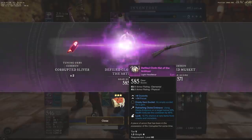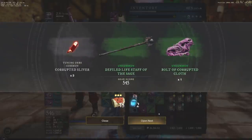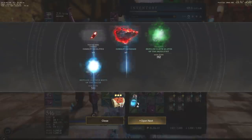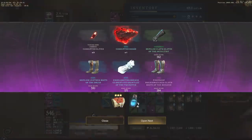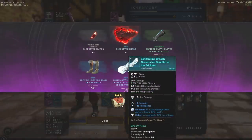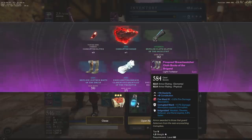Continuing on a little bit farther — cloth hat, dexterity focus musket is a common, so nothing there. We got six things, guys — I've never seen six things drop in one go, so that's kind of cool to see. We have a pretty useless ice gauntlet, but pretty good shoes — intelligence constitution shoes. And then we have light footwear: fireproof breach watcher cloth boots of the brigand. So this is going to be a special drop and it's actually a really, really good drop in my opinion.